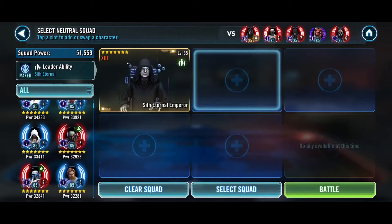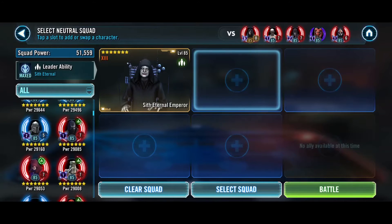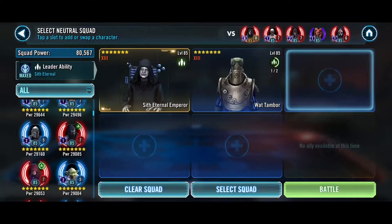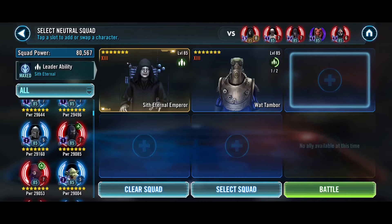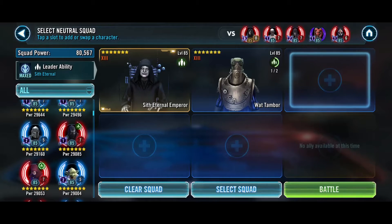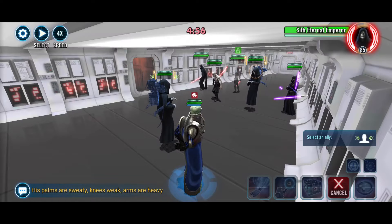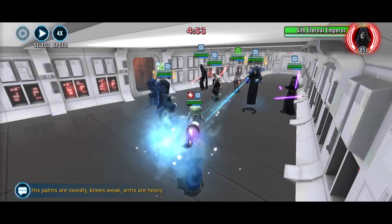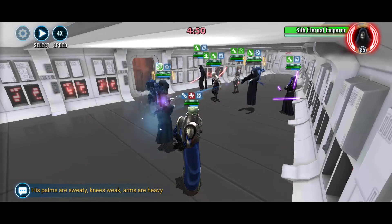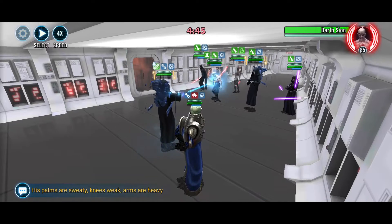So Sith Eternal — we're doing our Sith and Watt. From there, hopefully Watt dies off quickly. We'll link up Scion and probably Nihilus.